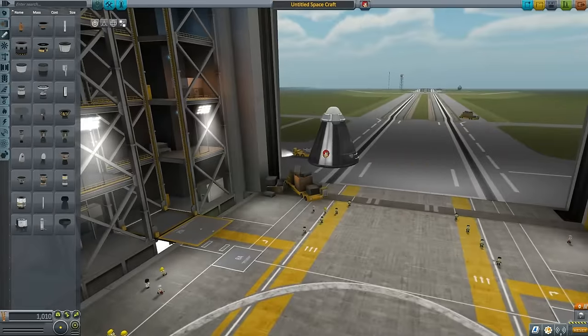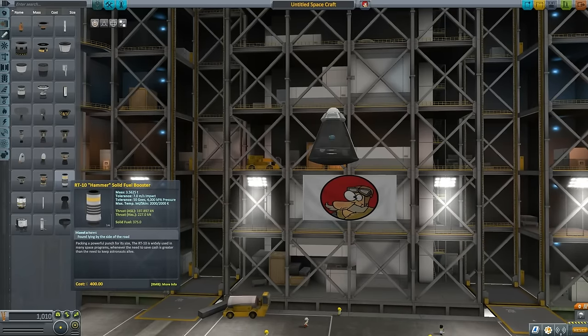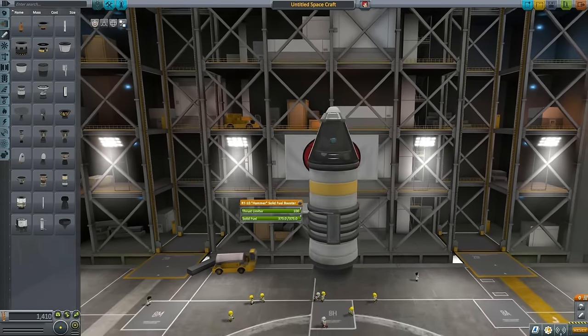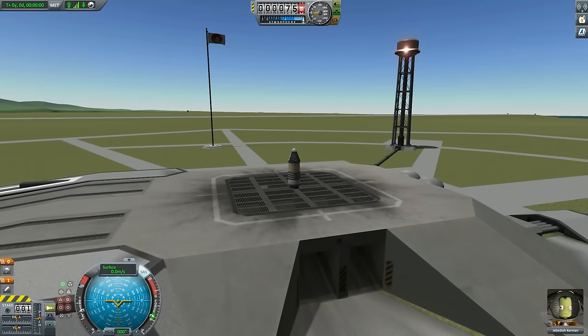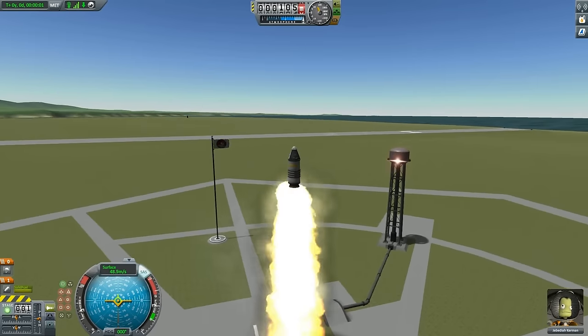I'm not going to go into too much detail with that because the goal today is to get into orbit. Landing safely is something we'll tackle at a different stage. So what's a typical KSP response when it doesn't go far enough? You add more boosters. We're adding the Hammer booster, which is the next bigger solid rocket booster, and hopefully this second one will be enough to take us to space.